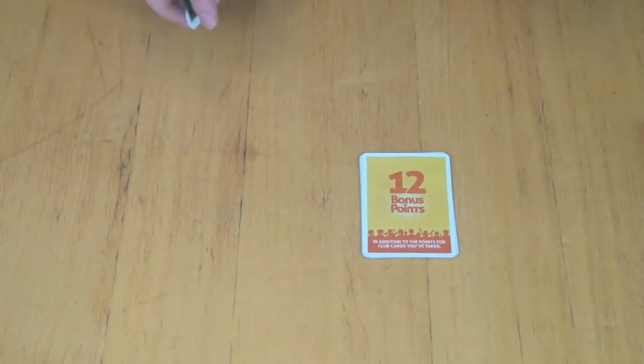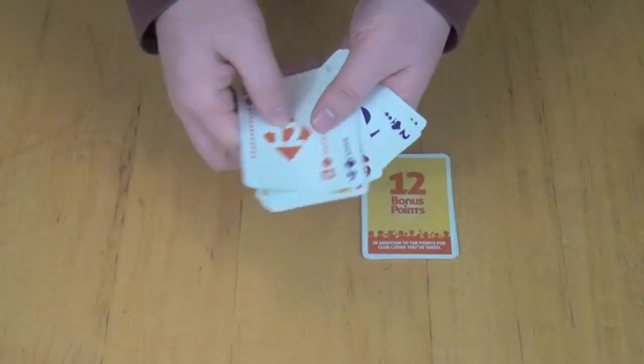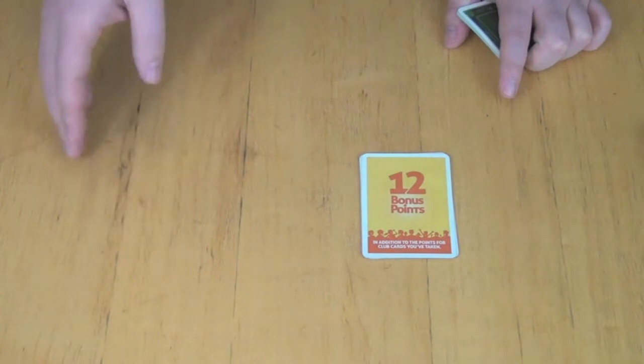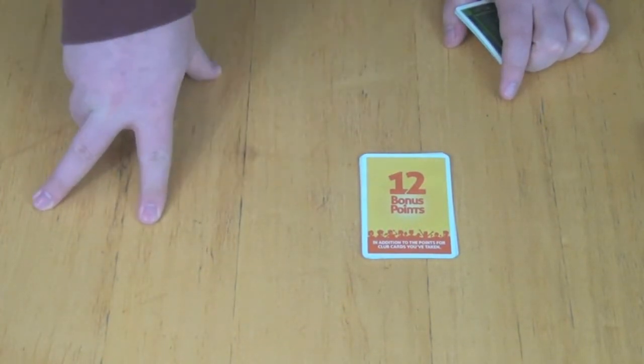Whoever dealt leads in this case, and you're going to lead cards from your hand. The way you can play cards is one of two different ways: you can either play sets - meaning pairs, three of a kinds, four of a kinds, or a single card - or you can play runs, which is going to be at least two consecutive cards.